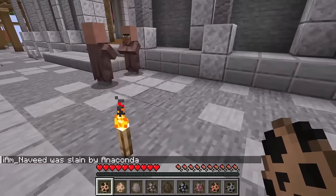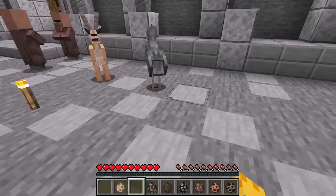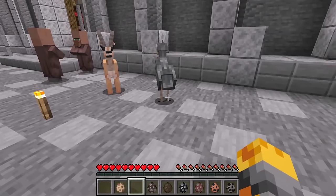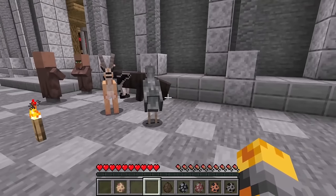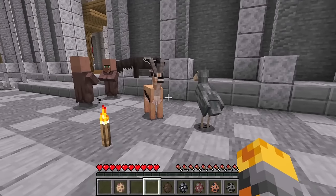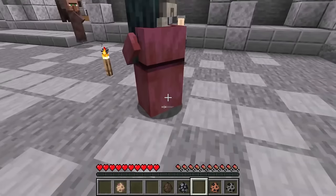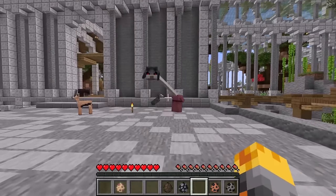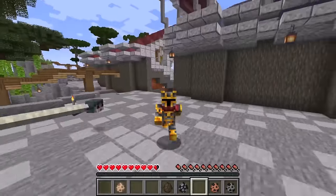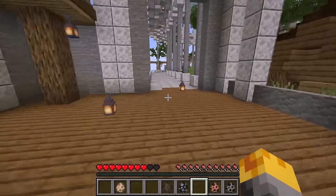Maybe if we spawn some other creatures to distract them, all the villagers can make it out. Let me spawn our gazelle, our shoebill, and our anteater. All of these creatures are really friendly and they won't attack our villagers. Let me also do our murmur. What is that?! Run! Villagers, why did you give me that spawner? It's way too dangerous and it's coming straight towards us.